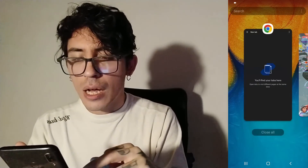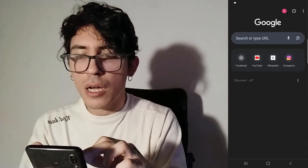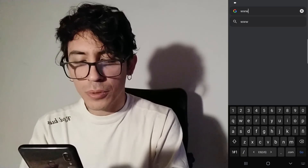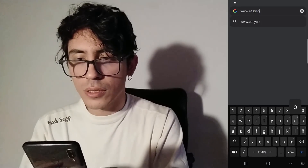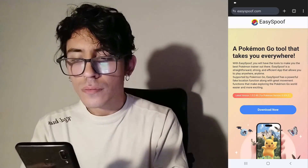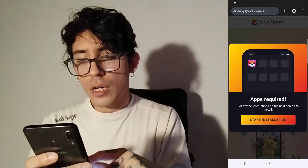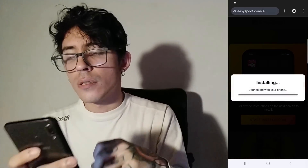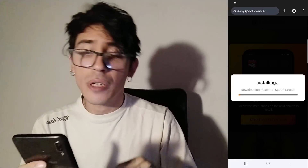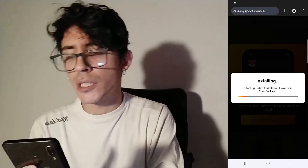So we are going to close this, and the first step is opening your browser and going to the following website: www.istispoof.com. Once you're here, just tap on 'Download Now' and then 'Start Installation.' This is going to start the injection of the spoofer on your device, so just be patient and don't touch anything — it doesn't take too long.